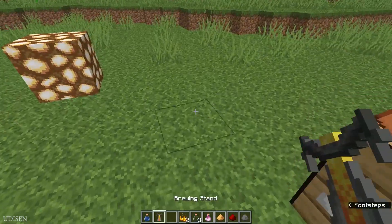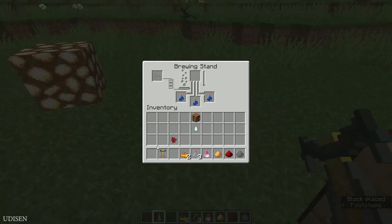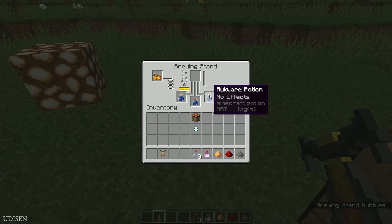After that, place your brewing stand. Place water here, blaze powder here, nether wart here. Boom! Let's go. And finally, it is here — the awkward potion.